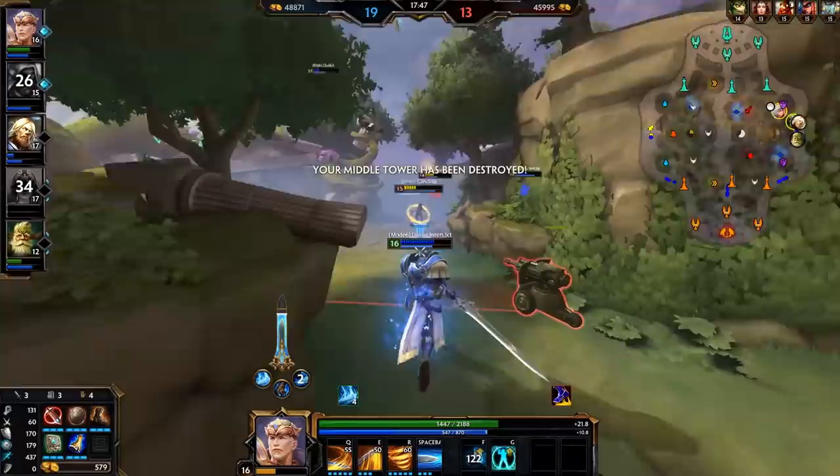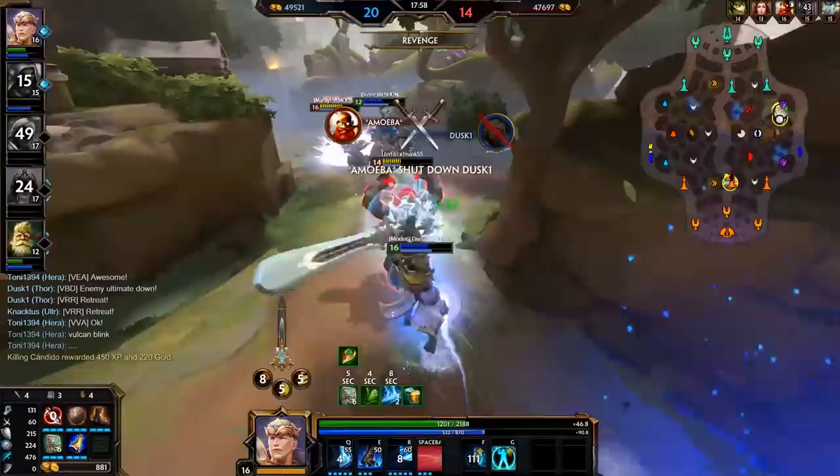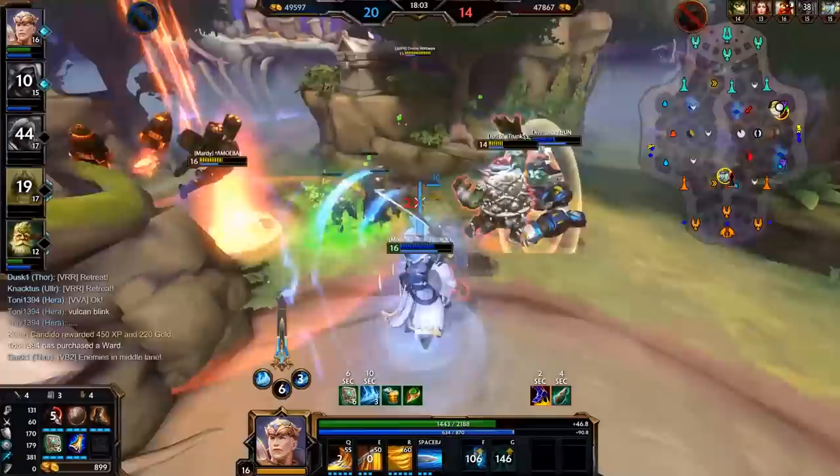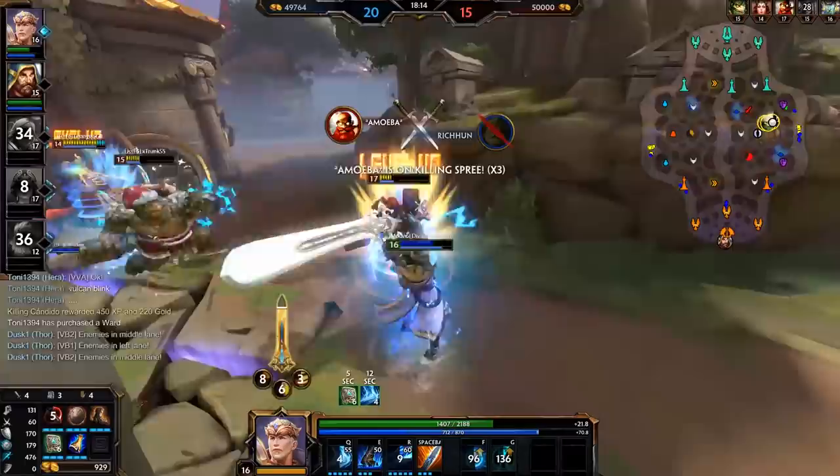Alright, so let's close out this guide with some stuff about teamplay and teamfighting as a solo laner. I can't cover how to teamfight as every single god that can possibly see play in solo, so I'm going to be coming at this from the angle of the typical solo lane tank — so warrior or guardian. If you're playing something off-meta like a hunter, obviously you have to adjust your playstyle accordingly. Okay, so as a solo lane tank, your primary role in teamfighting is to be a frontline. Usually this means creating space and causing chaos in the enemy backline to bring attention away from your own carry gods.